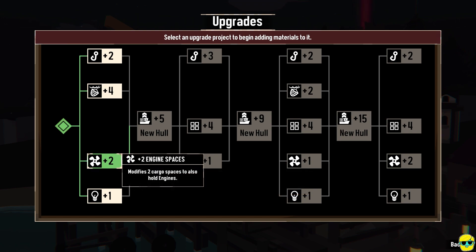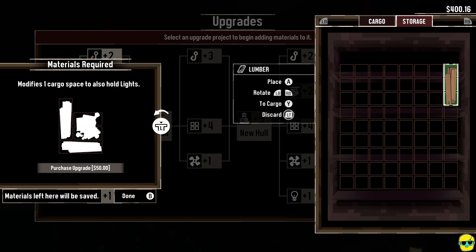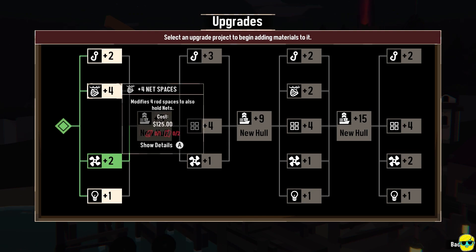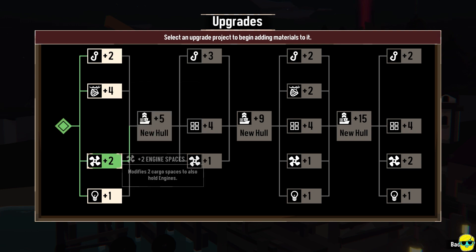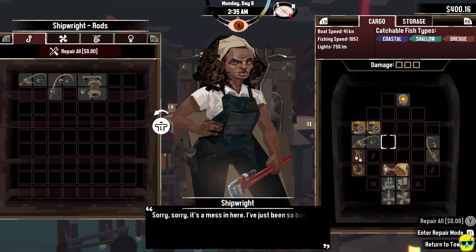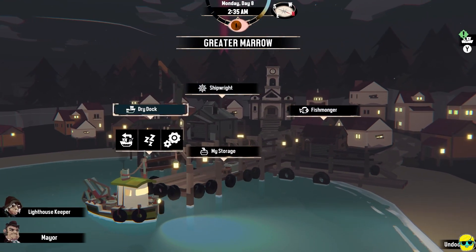Light space — need two lumber. I have lumber, so let's go. I'm just putting these things in here. You need to do all of them to get to the new hull — you can do these in whatever order you like. Now if I go to the shipwright, my boat at the bottom can hold two more engines. However, this does take away from my cargo capacity, so you need to pay attention to that.